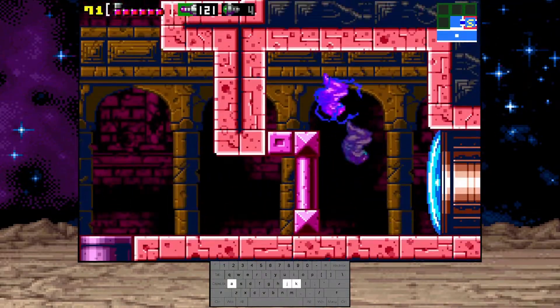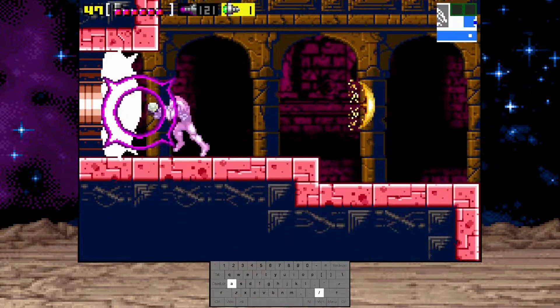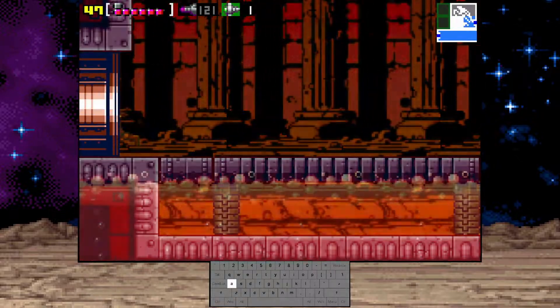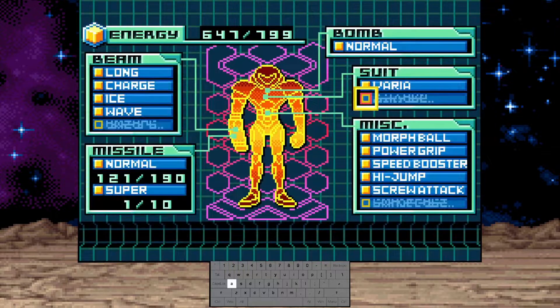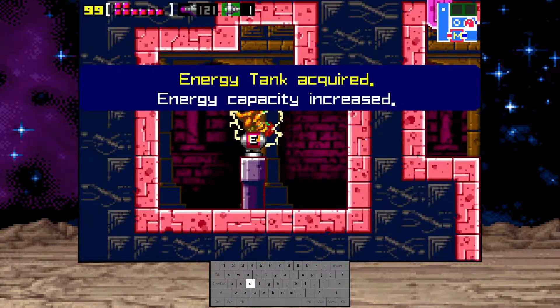You can use a charge beam or missile to kill that devil. I attempted to do a fast eye door — basically you shoot a super missile as soon as it opens its eye. But I didn't do that quite so successfully, though I did manage to get through anyway.